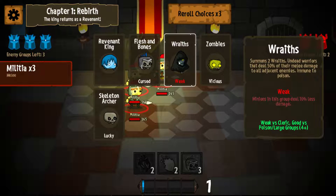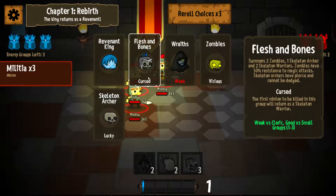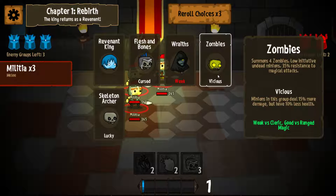The Wraiths option summons two Wraiths — unliving warriors that deal 50% of their minion damage to all adjacent enemies. They're immune to poison but minions in this group deal 10% less damage because they are weak. Wraiths are generally good versus large groups or groups that use poison, and also weak against clerics. Zombies are similar — we just get four zombies instead of two. They're still resistant to magic but deal 50% more damage with 10% less health. So zombies are generally good versus ranged magic.